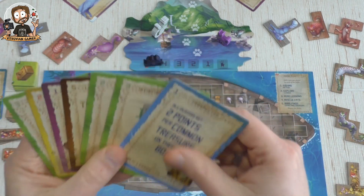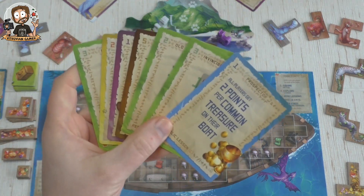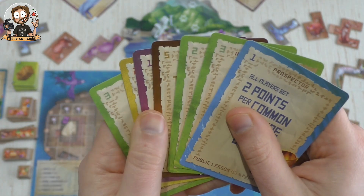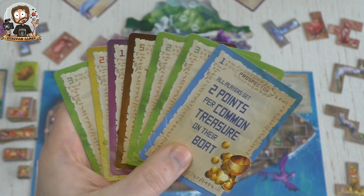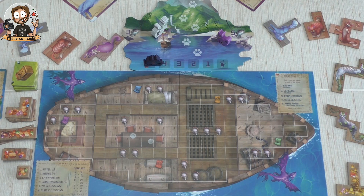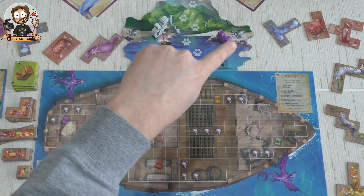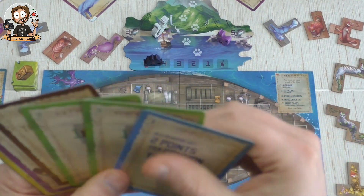Each card has to be paid for — the cost is on the top left corner. If I want to keep everything it would cost me seventeen of my twenty fish. The problem is, to rescue cats you also have to pay three fish for ones on the left or five for ones on the right. So keeping everything is expensive.